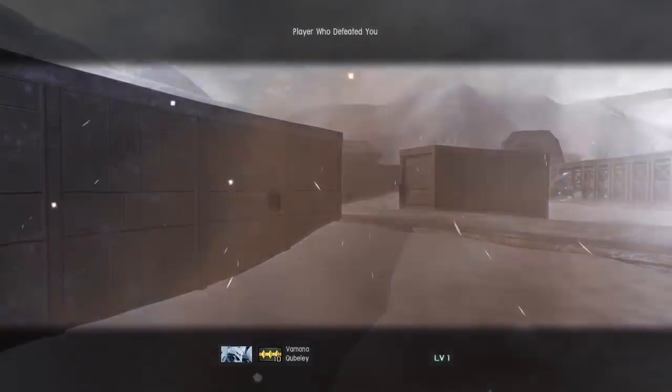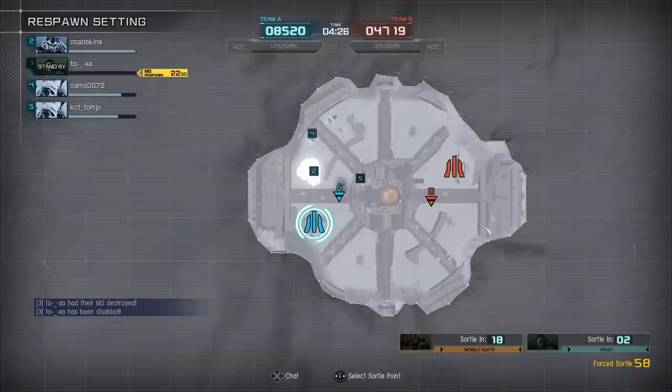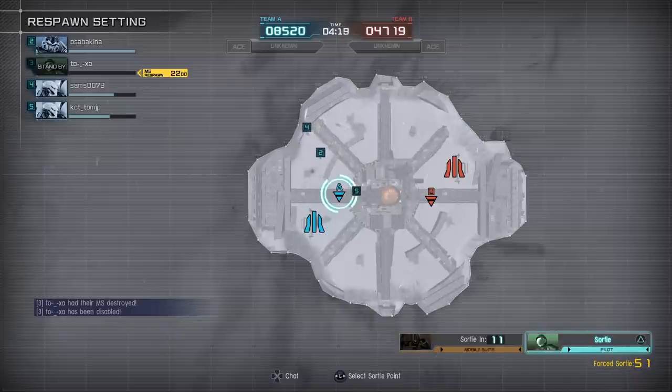I've done fairly well — gotten a couple of kills, done a good amount of damage. It's good to go. Four and a half minutes left. We are once again in ace matches, so 90 seconds from now you will see an ace chosen.